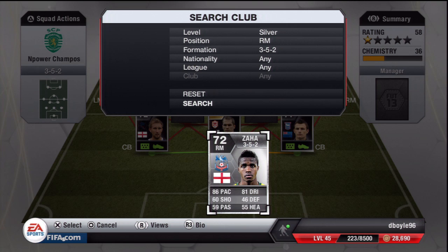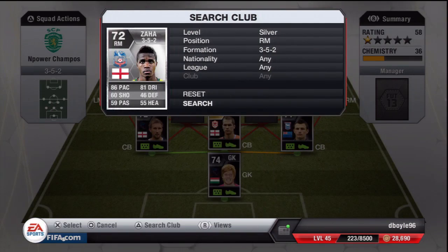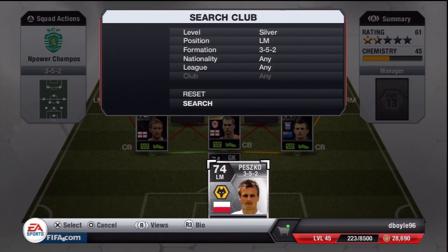At right mid you have Wilfred Zaha — Man United's player but on loan back at Palace. 86 pace, 81 dribbling, four-star skills, three-star weak foot, for 7k. An amazing player — you're getting pace, dribbling, and shooting, and you can just weave in and out of players. So much fun to play with. If you haven't tried him out this year, please do — he will not let you down.